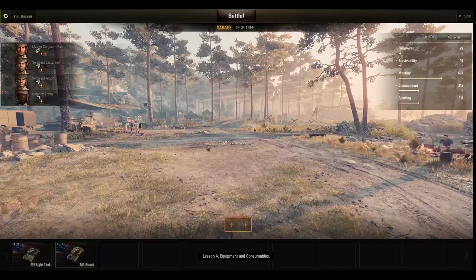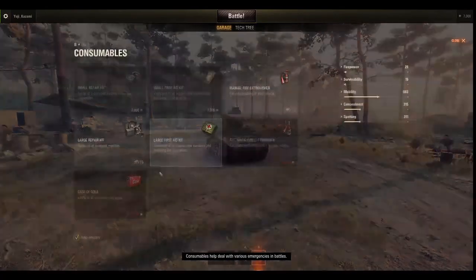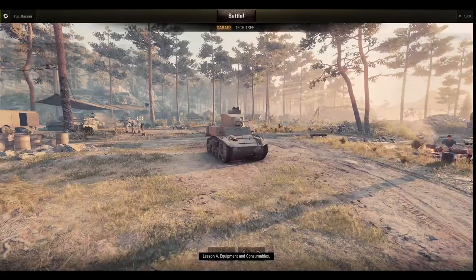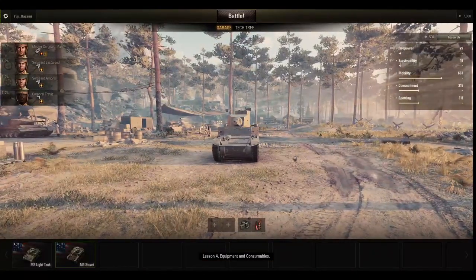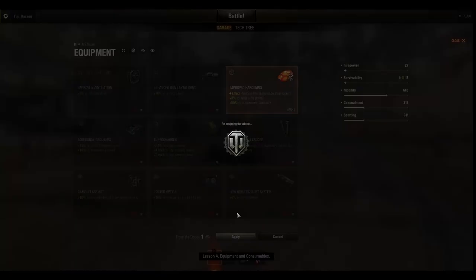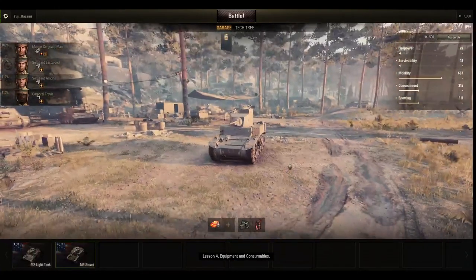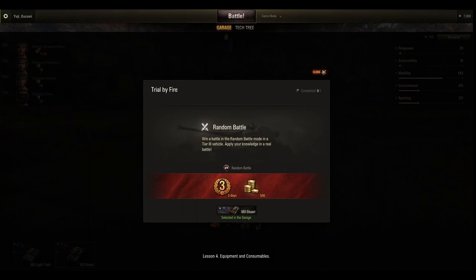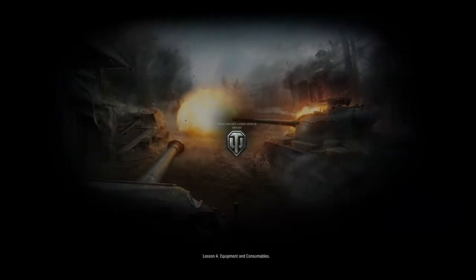I just wanna play multiplayer. Consumables help deal with various emergencies in battle. Honestly, flying extinguisher is preferable. Do I have equipment? I do. Let's go - random battle. Alright, this should be the last part of the tutorial.